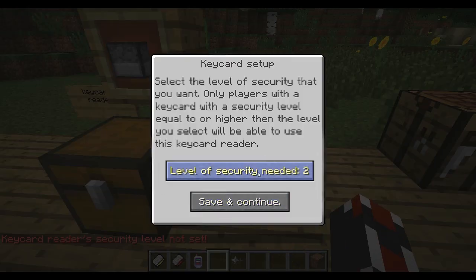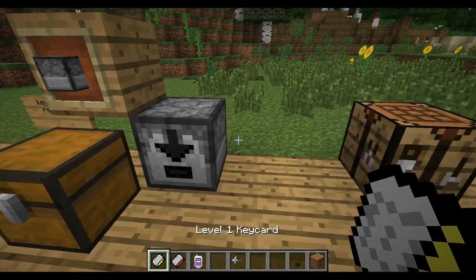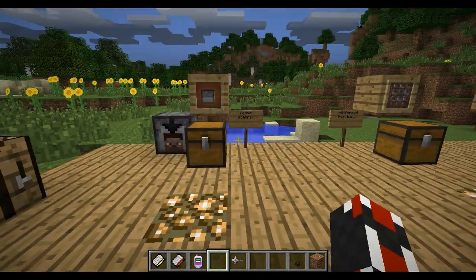When you click the key card reader, you have to set the level — you can change it one, two, or three — and that determines what kind of card you need. When you hit it with the correct card, it sends a redstone signal through it and will unlock doors for you.